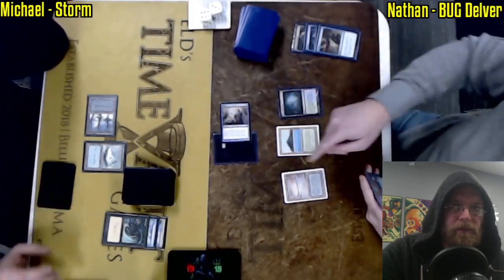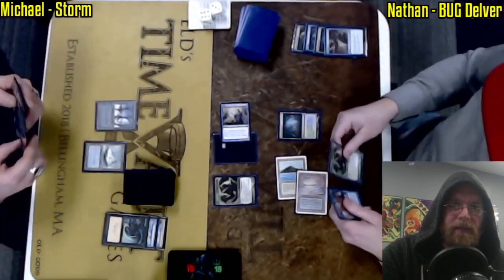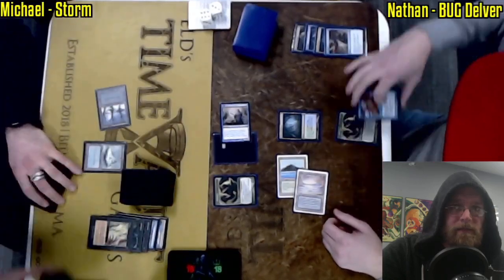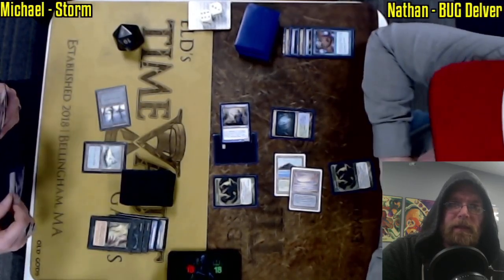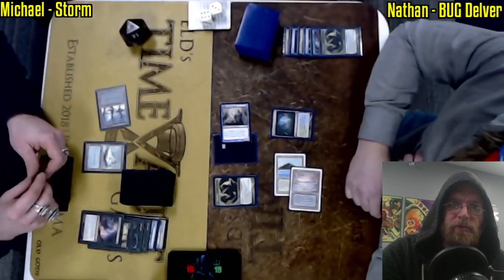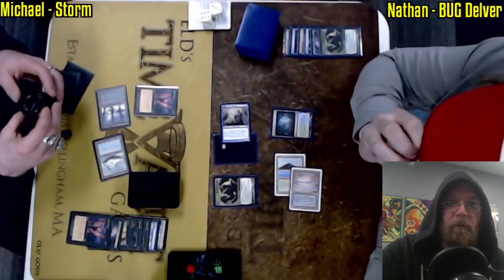Michael's mana base does look pretty solid though — he's got those basic lands, so Wastelands from Nathan, if he draws them, will not be able to pester his mana base. And another Dark Ritual into Duress this time. That clears a Daze. Nathan not using the Daze — that would have actually added some additional storm. One black left floating after this pair of discard spells from Michael. Now double Cabal Ritual.